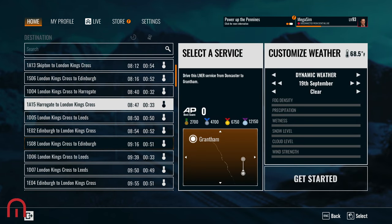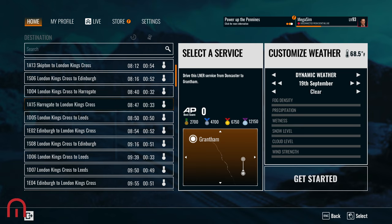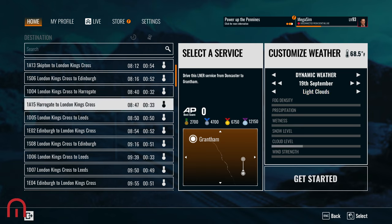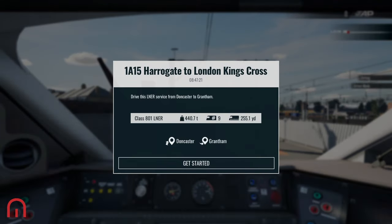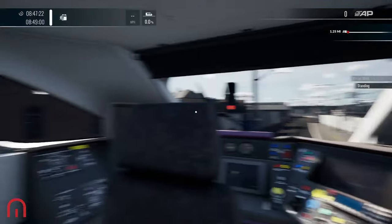We're going to be having a look at the East Coast Mainline — that's what we want to look at today. We want to do Doncaster to Grantham. The reason we picked Doncaster to Grantham is because you guys all watched my video yesterday when I took a tour around Donny, and I just wanted to compare a little bit to see what it looks like in comparison to the real thing.